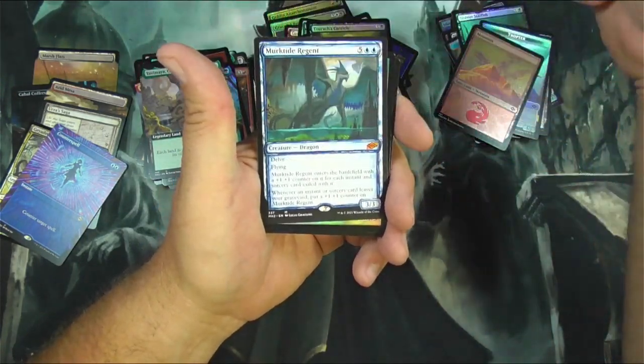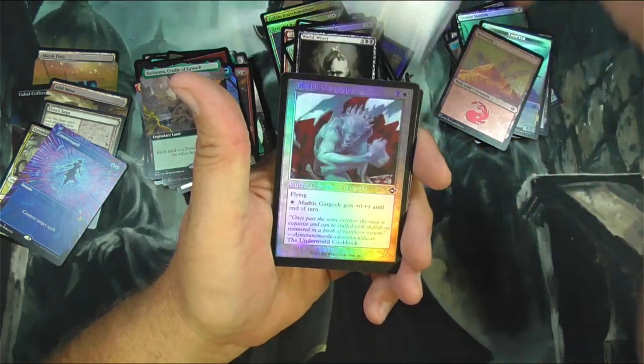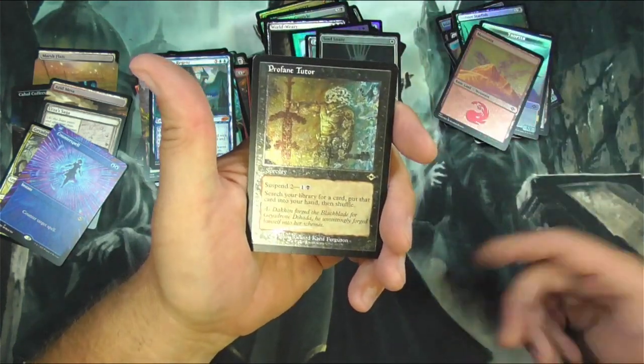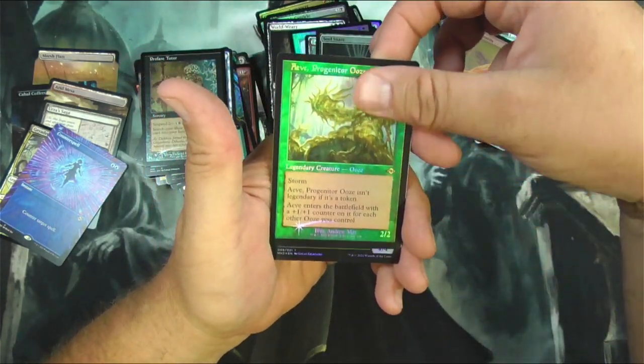World Weary. Murktide Regent — it's a delve dragon. Looks like dredge. Marble Gargoyle. Faithless Salvaging. Soul Snare. Profane Tutor etched again. And we got the old border Progenitor Ooze, and that's it.